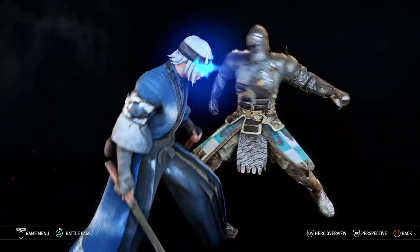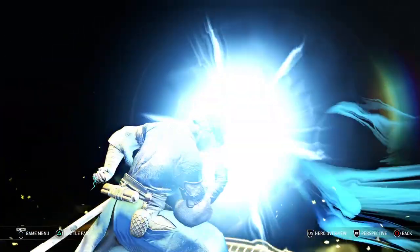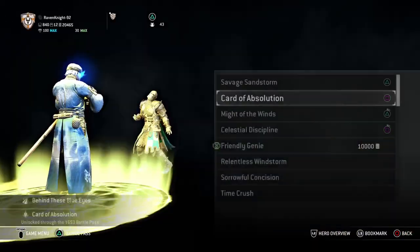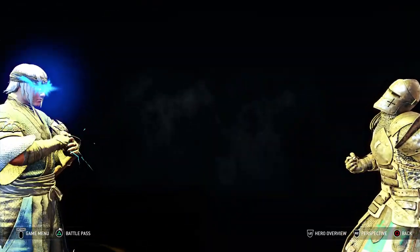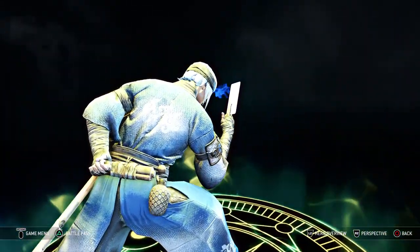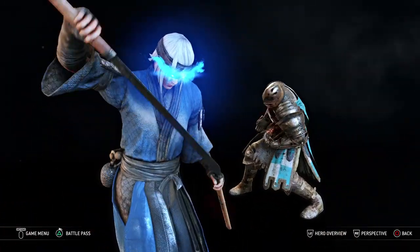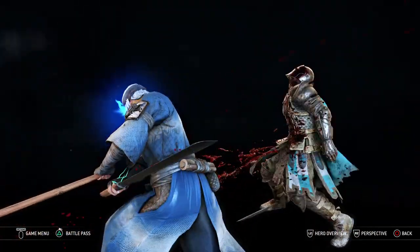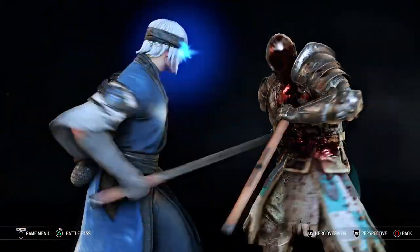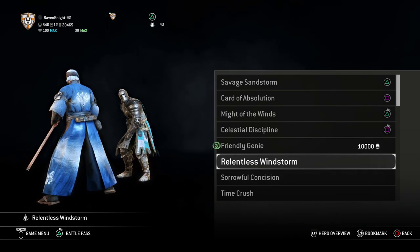Now for his executions, I gave him Savage Sandstorm. I use Card of Absolution as a joke — mostly because if he's learning all these secret arts of the Kyoshin, wouldn't it make sense that he would know this one? But if you want a different one, I recommend Relentless Windstorm, since that was a move he used in his actual legend. I just use Card of Absolution because it's a funny execution and could be something the Kyoshin taught him. I also have Might of the Winds — of course you need an anime execution for an anime-inspired character — and Celestial Discipline. He doesn't use this in the legend, but notice how he pokes his opponent in the chest with it? That almost feels like he's blind and poking out to see where they are before he attacks, which I thought would fit very well for the Blind Swordsman thing.